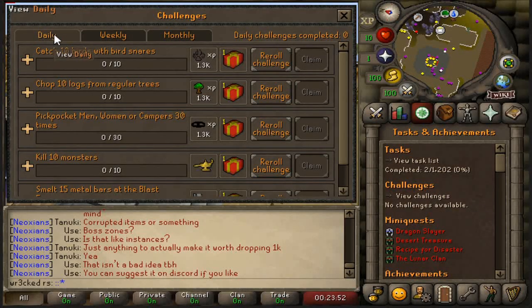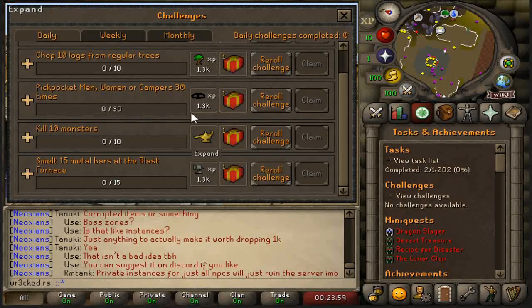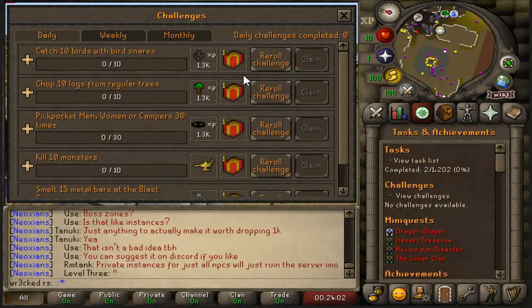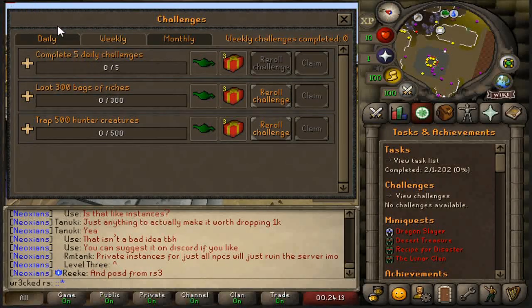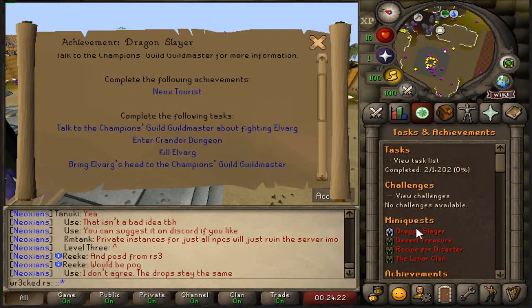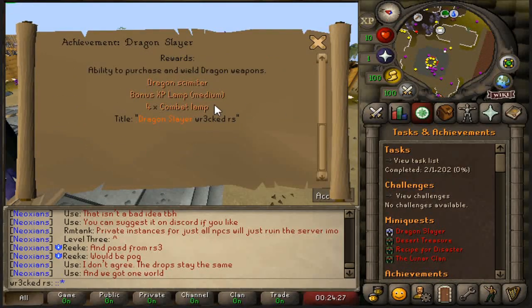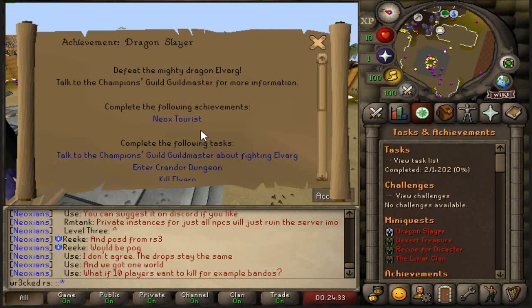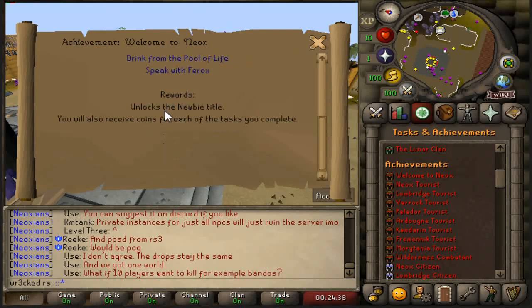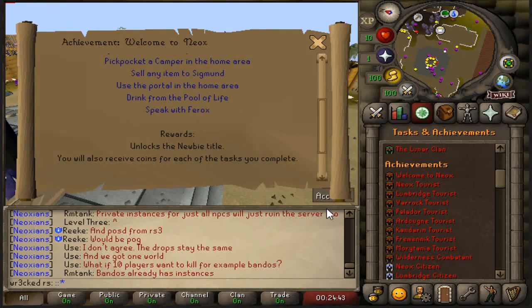Inside the challenges there are daily, weekly, and monthly challenges. Doing skilling activities and PVM things will give you combat lamps, XP, and different reward boxes. The monthly ones are quite OP — giant bonus XP lamps and five challenge reward boxes. You'll want to complete these every single day, week, and month. Right now they have mini-quests for Dragon Slayer, Desert Treasure, Recipe for Disaster, and the Lunar Clan — with rewards like combat lamps and a Dragon Slayer title. When you want to complete an achievement, just click it and it'll show you the rewards and everything you need to do.